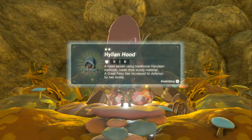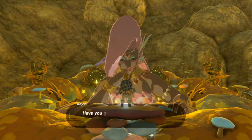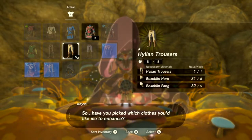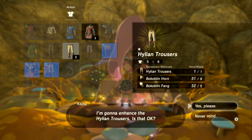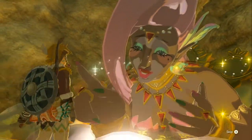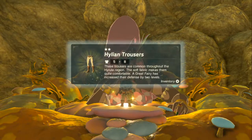The animation is different for each level — we had already enhanced it once at the other fairy fountain we found. This one hasn't been enhanced yet, so showing the full animation this time. The Great Fairy kisses her finger and gives a little boop — now everyone has seen it.